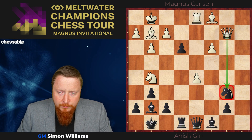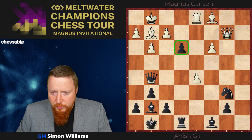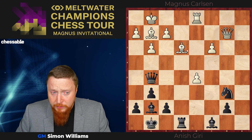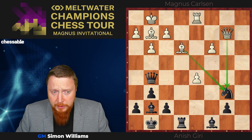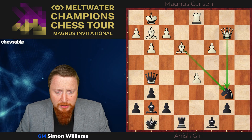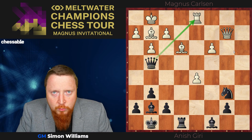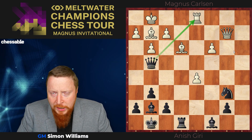Going back to the position, after queen takes g5, Magnus plays bishop takes e3 — maybe his idea to try and get some play — but it's a simple solution: queen g4, attacking the rook, and this retains the extra piece with a winning game.